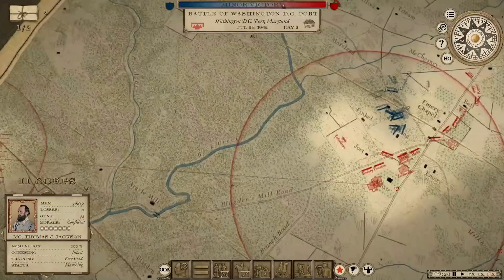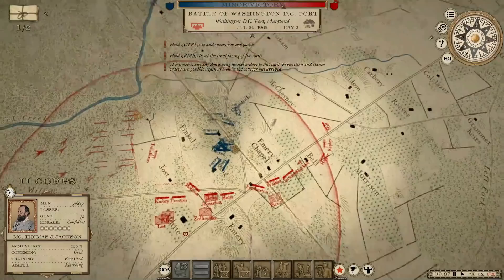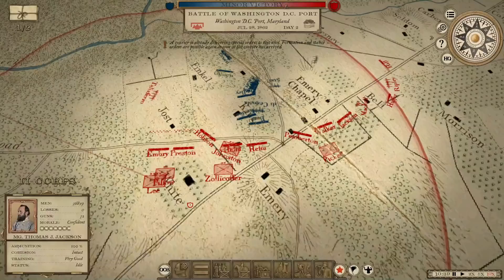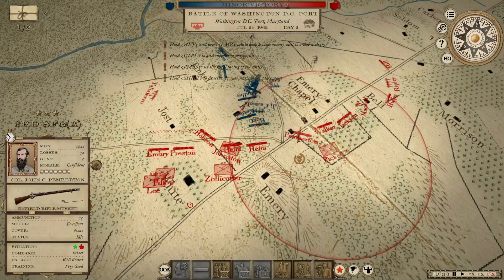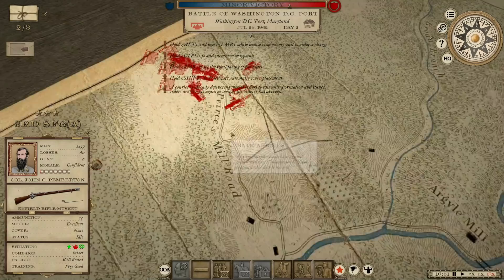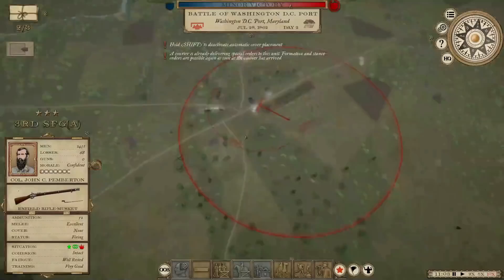Second Corps is arriving — where do we want to send them? There's really no good area — I guess right up in here. Then the Third Corps will be arriving in about 20 minutes. Here comes another assault. If we can throw this one back, that should probably do it long before the others arrive. Here comes the Third Corps — looks like they might be coming in from the same spot. There's going to be a lot of men loading up over there, but I don't think we're going to need them.